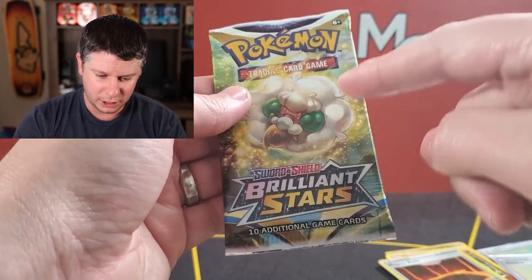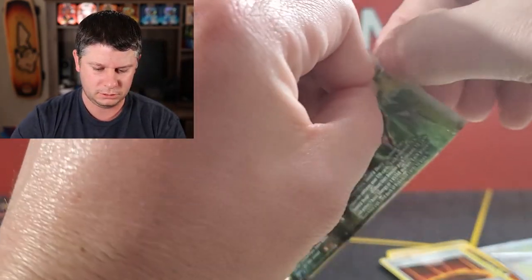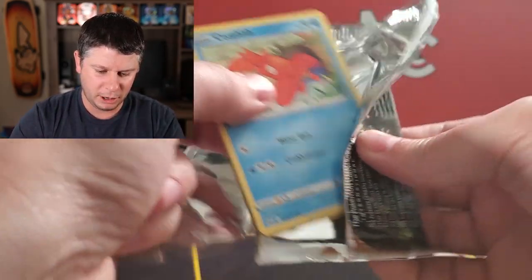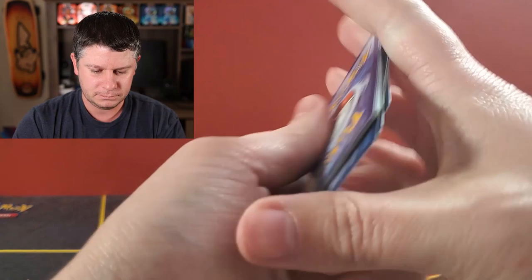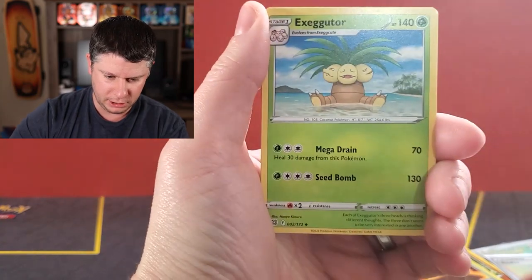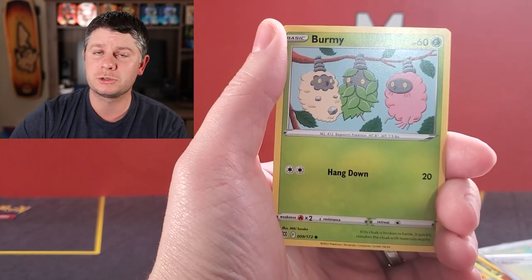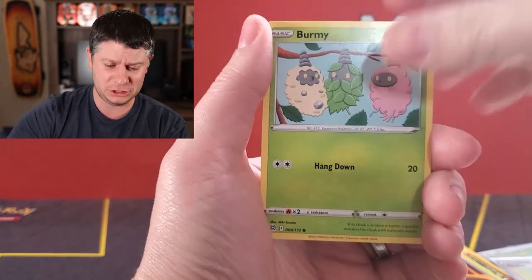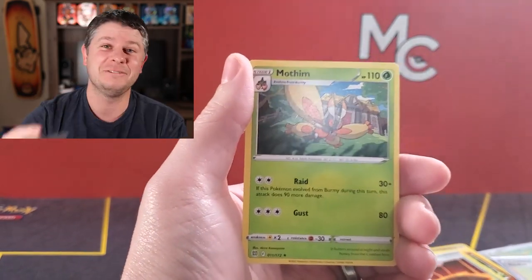Last pack. Whimsicott did one-up the Charizard V. Can we somehow make this opening even better — can we get three Charizards? Let's be super greedy. Claydol, Exeggutor, Corphish, Magmar, Spiritomb. Make sure you hit subscribe if you have not already and hit a like on this video — I believe this one definitely deserves it. Burmy, Impidimp, Gloria Reverse, and finishing with Mothim. Have an amazing day.